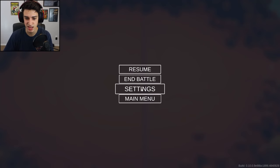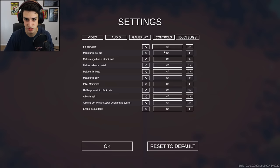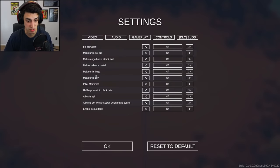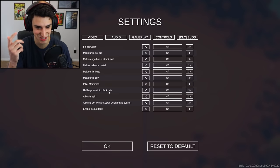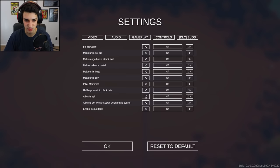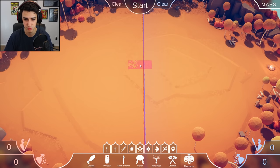So what the DLC did is they added this tab right here - DLC Bugs. There's all these bugs you can add to the game, like big fireworks - I don't know what big fireworks means but I'm going to turn that on. Make units huge, make units tiny, pillar mammoth - what is pillar mammoth? Turning it on. Halflings turned into a black hole. What? All units spin - that sounds funny. All units get wings. There's a ton of different things, so I'm just going to play around with these.